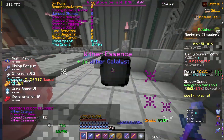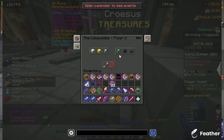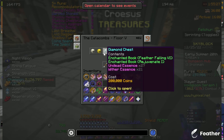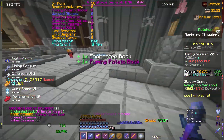I also got a Floor 7 with my friends, and I dropped Wizard Catalyst and Precursal Gear. I will forge my frozen blades chestplate into ancient. I also have a few enchanting books, such as this one — it only cost 800k during Paul, which is pretty nice.